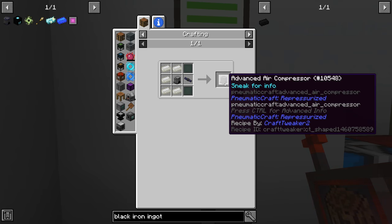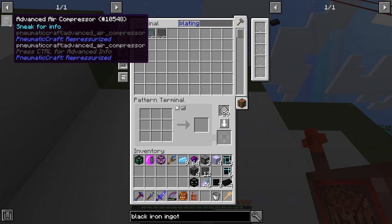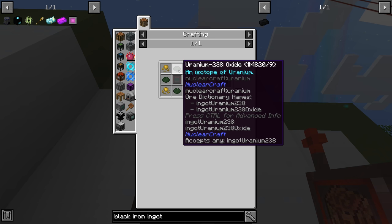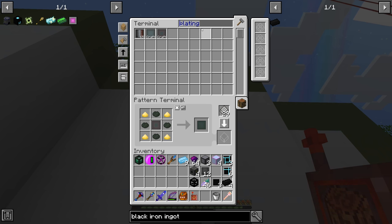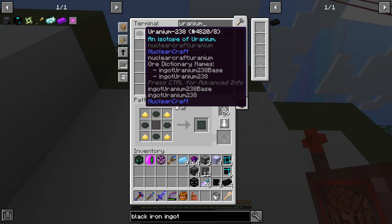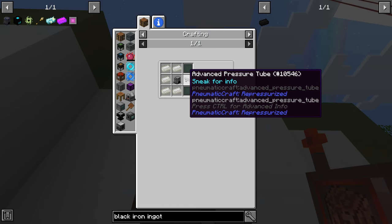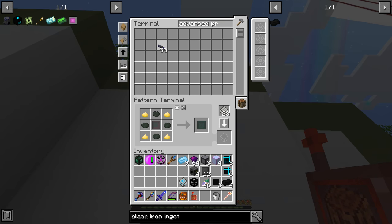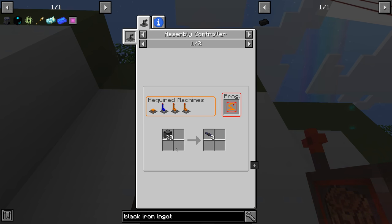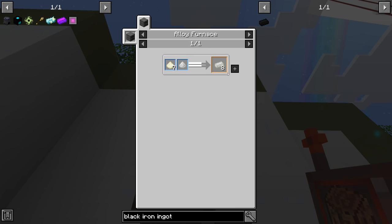The one item we need right now is the advanced air compressor, so I figured I'd walk through this. The advanced air compressor requires DU plating, which is made from sulfur, uranium-238, and advanced plating. We already have advanced plating, sulfur, and almost 8,000 uranium-238. We also need an advanced pressure tube — we have 33 in the system, and since we're only using one it's probably not worth making a recipe for that.